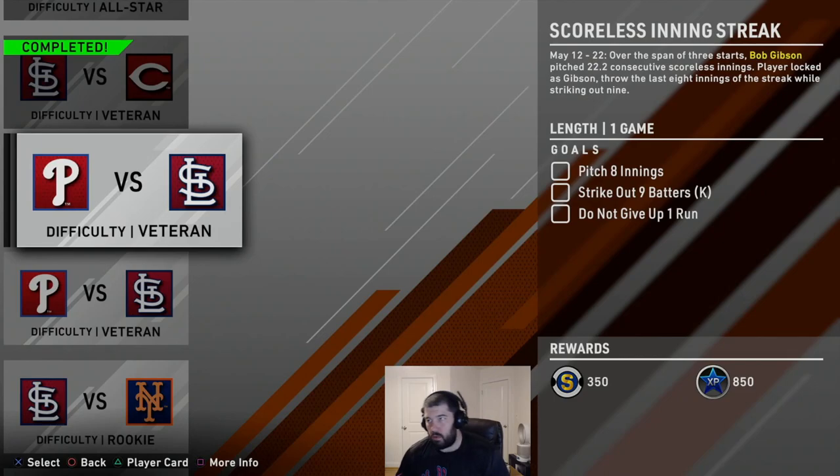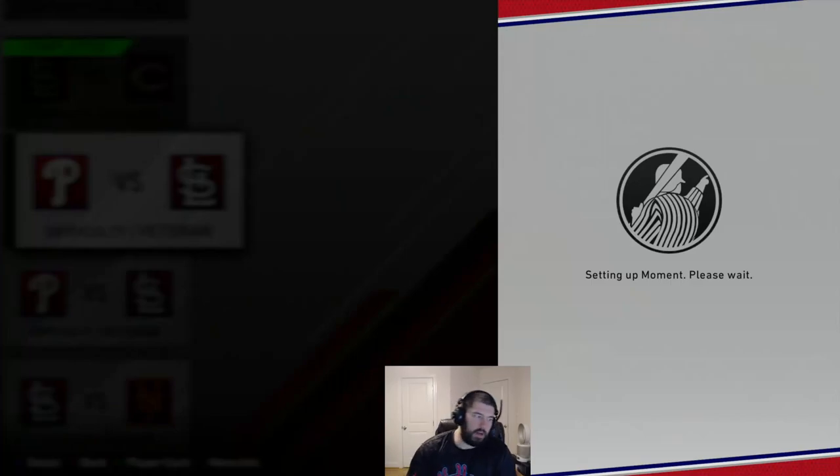We knocked out the first two missions. Let's move on to the third one — 'Scoreless Inning Streak.' From May 12th to the 22nd, over three starts, Bob Gibson pitched 22.2 consecutive scoreless innings. Player-locked as Bob Gibson, throw the last eight innings of the streak while striking out nine. That doesn't seem like any fun. We gotta pitch eight innings — that can take a bit of time — and strike out nine batters. There's a lot of weird stuff that can happen in these games, but let's get it done on Veteran.